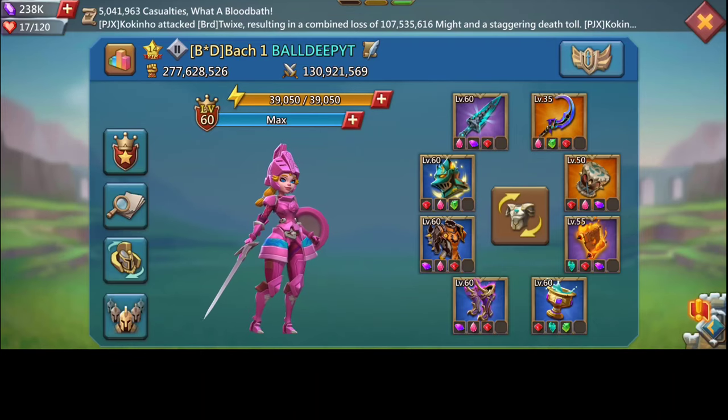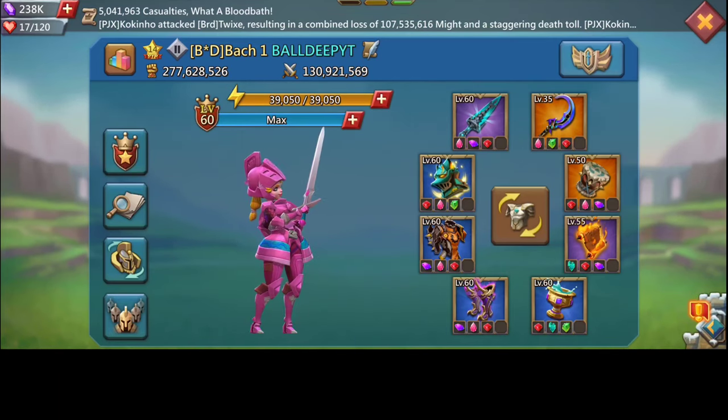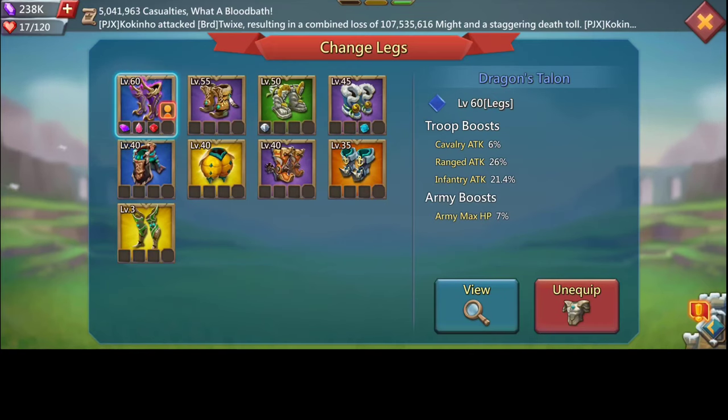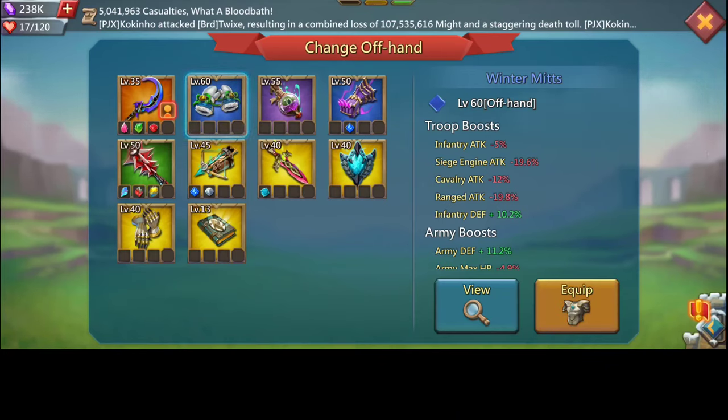Bubble Helm gives more HP, so I recommend you use this if possible. Here we have the Firewall Plate which gives HP and also some attack to two troop types. Here we have the Dragon Talon, also for HP, and it gives range attack. Here we have the Lunar Scimitar — the reason I'm using it is also for the HP.